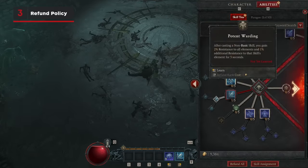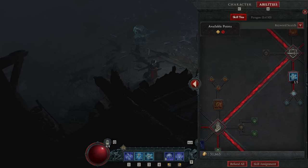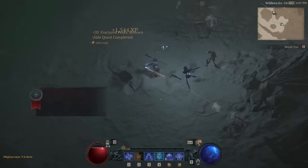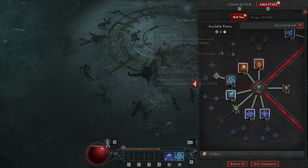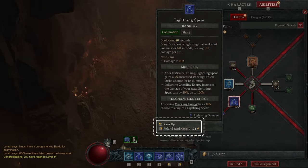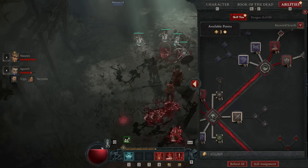Each class skill tree comes with multiple different options for you to unlock with each additional skill point, but you don't need to worry about decision paralysis. Try it all out! You can unlock a skill, give it a go, and then at any time you can refund that skill to choose a different option on the tree. This lets you sample all of the options so that you can make an informed decision on which core abilities you want to unlock first, without waiting to level up. You can refund skill points for free until you reach roughly level 10, and while the cost for refunding increases with each point you spend, the gold required to refund a single skill is small enough that there's no need to feel locked into any one choice.